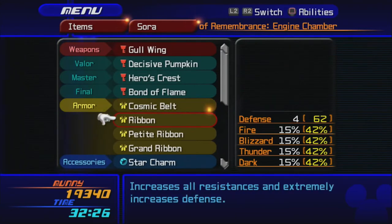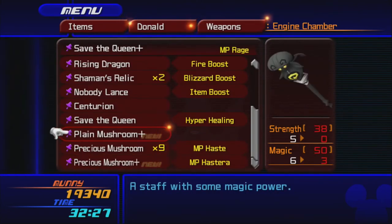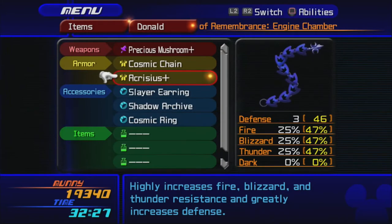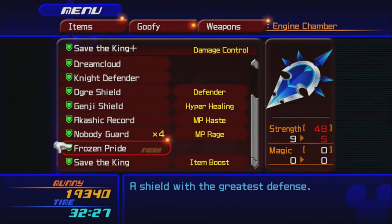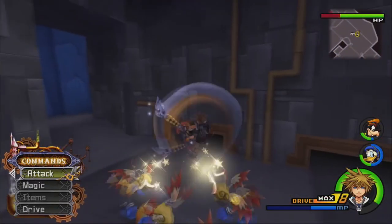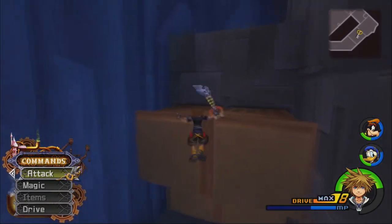I'm equipping the Ribbon on Sora, so now he's got the Grand Ribbon, the Petite Ribbon, and the Regular Ribbon all at once, plus the Cosmic Belt for insane defense. Donald has some new weapons — the Plain Mushroom Plus has zero strength and only three magic, which kind of sucks. But we also have Precious Mushroom Plus, which gives Donald an extra MP over Save the Queen Plus and the ability MP Hastera — I think he'll equip that as his main weapon. Goofy also got the Frozen Pride, which doesn't give any ability and only has five strength, but I still prefer Save the King Plus with its Damage Control ability. These poor Bookmasters have an extremely rare chance of dropping a very rare weapon for Goofy, so I'm kind of trying to see if I can get that.